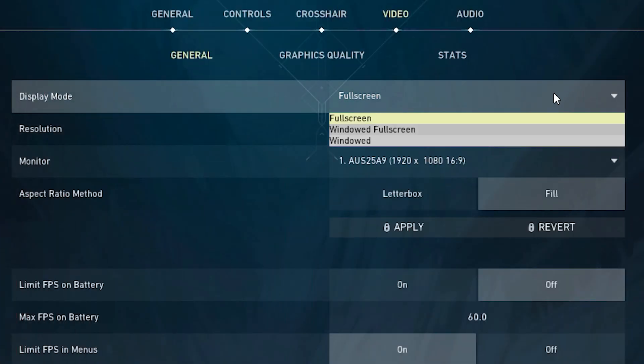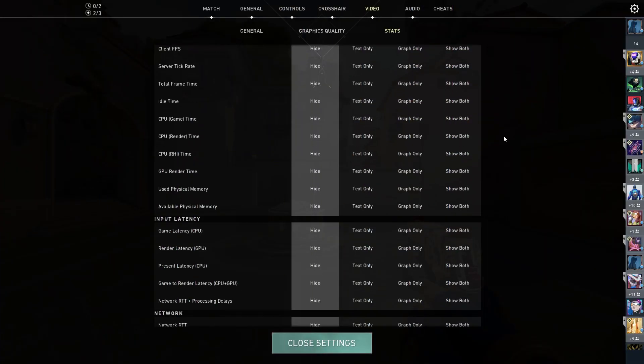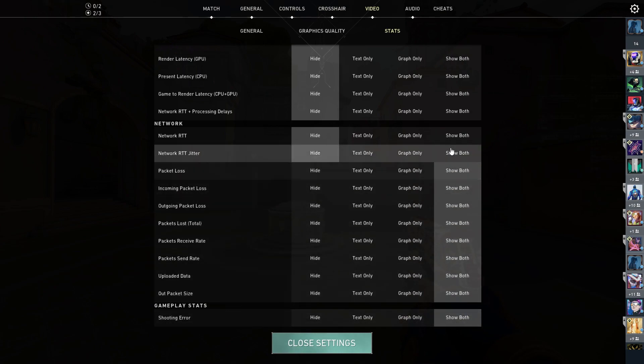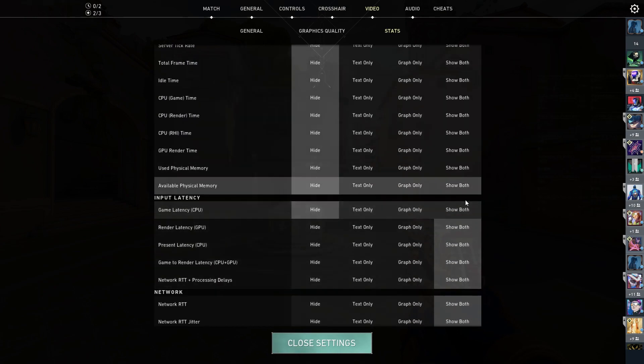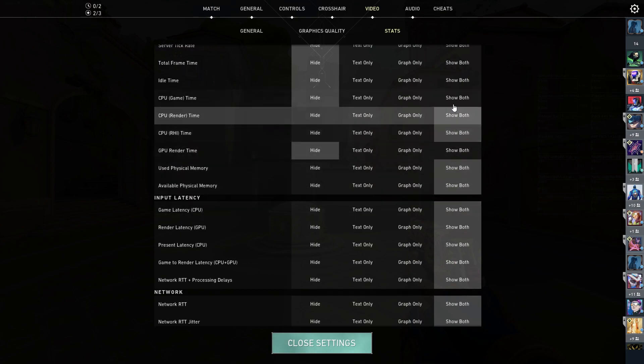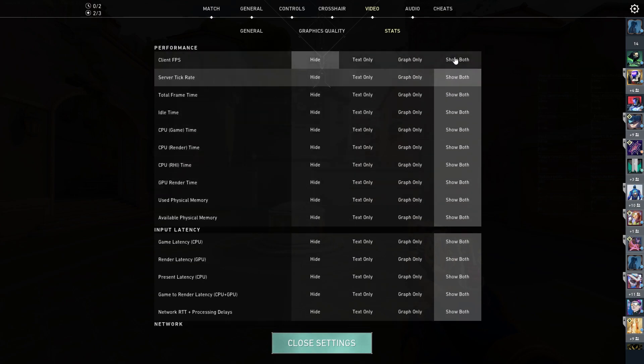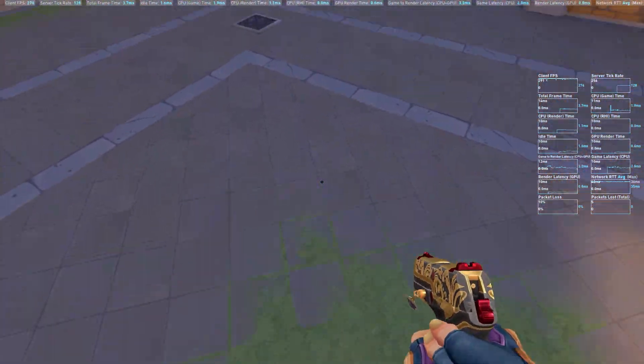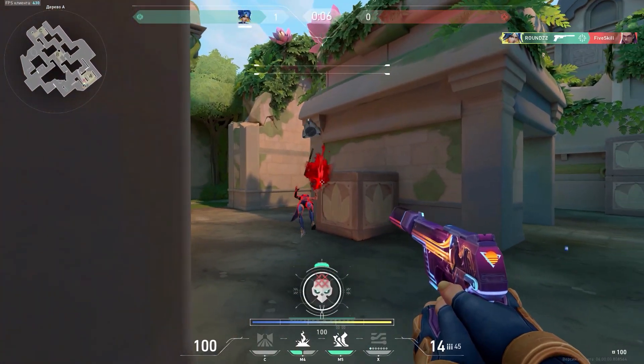Be sure to play in fullscreen mode, not in Windows mode, as this will greatly affect your input lag and game performance. There are a lot of statistics in Valorant, but you don't need to enable all the available in-game graphics, because believe it or not, they also affect performance and can even eat your FPS. Developers say that they fixed it, but it still takes some processing power that you don't need to lose.